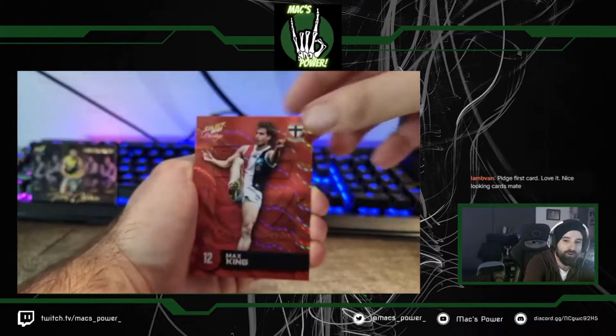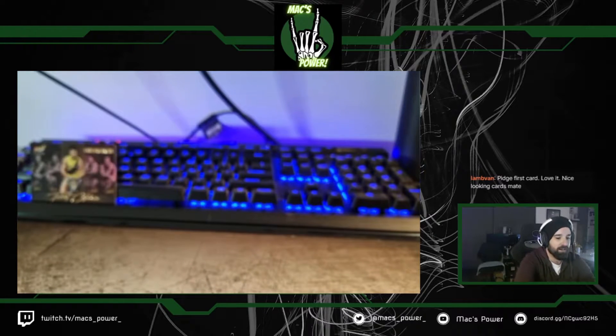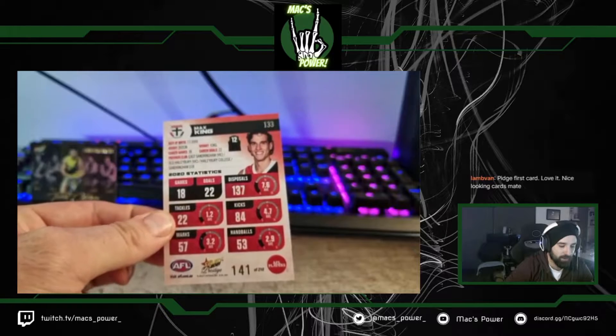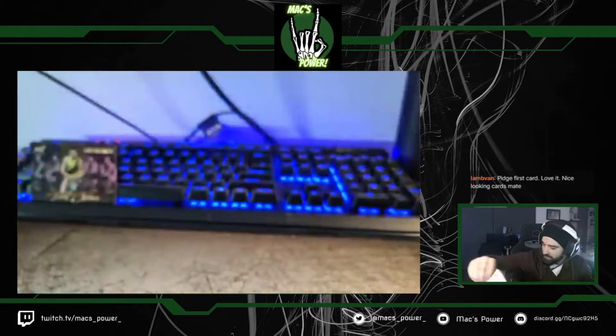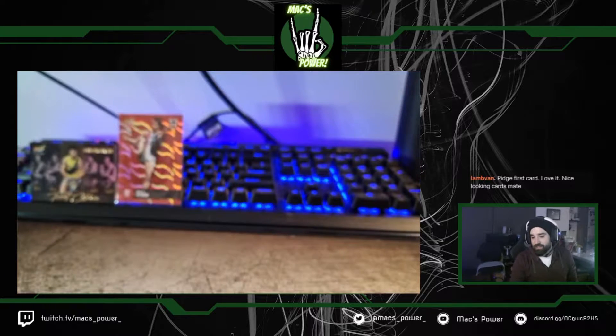So we should be guaranteed four orange parallels. And then we've got Eric Hipwood at the back. These are all numbered — 141 of 210. Nice little first hit of the night. So two packs in, we've already got one of our orange parallels. We should get four orange, maybe two or three blues if we're lucky, and definitely one green per box.